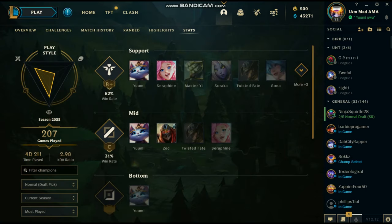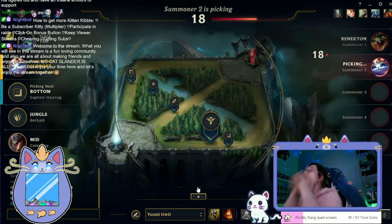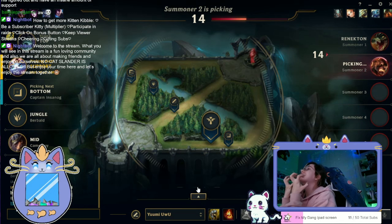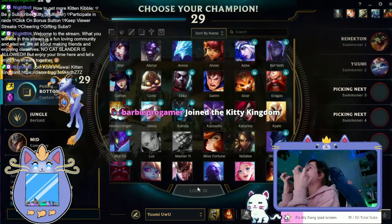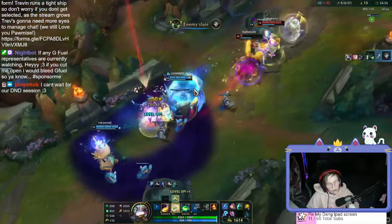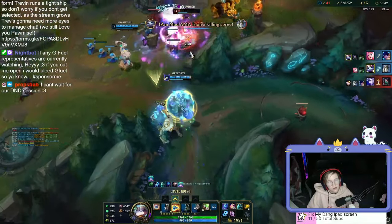Within Summoner's Rift, there are a few different game modes: two normal modes — blind pick and draft pick. In blind mode, you typically state in the chat what role you want to play and pick your champion and play them. Whereas in draft pick, you get assigned a role where you can declare your champion, and then ban champions, and hope that the champion you declare doesn't get banned by the other team, or even sometimes from your own teammates. Then you have the ranked games, where how well or not so well you do in your game will have an effect on your ranking, and determine whether or not you can rank up or get demoted to a lower rank.